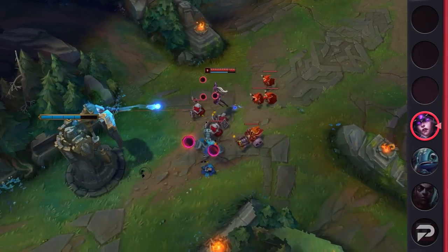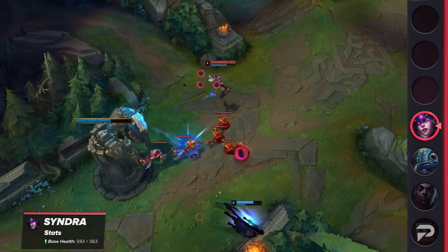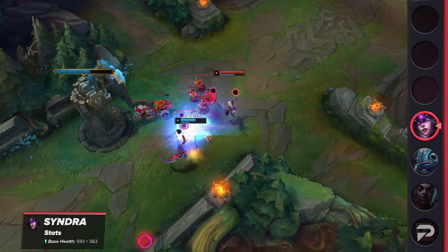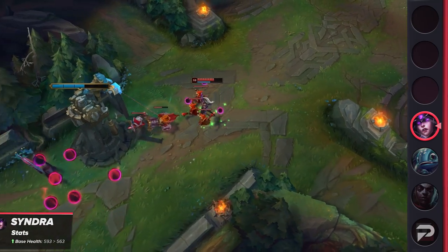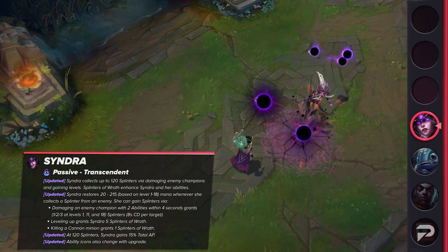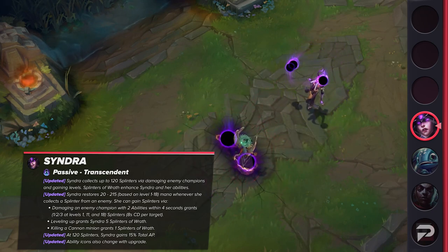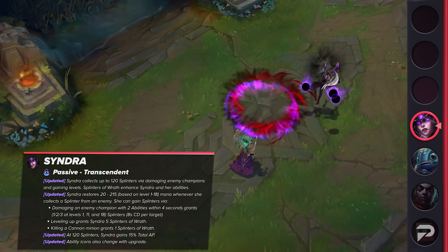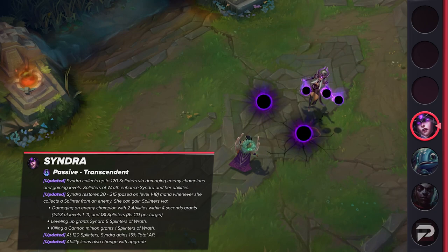Syndra is arguably set to receive the biggest changes next patch. Her midscope update is around the corner, and I'll give you guys a quick summary right now. The biggest change will be to Syndra's passive — it'll act as a way for her to scale up into an even bigger mid-to-late-game threat. Syndra will now have an extra resource called Splinters, which she can collect up to 120 of. Collecting Splinters will not only restore some mana, but also provide her with upgrades at certain breakpoints.